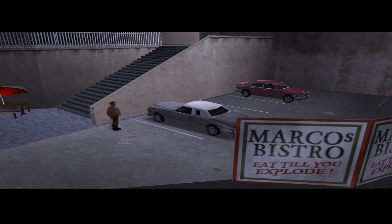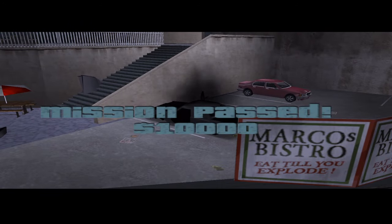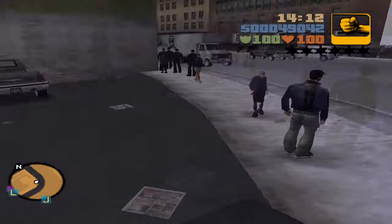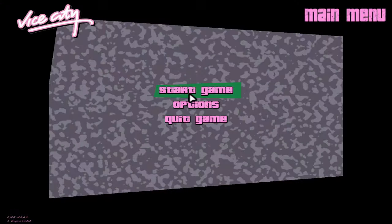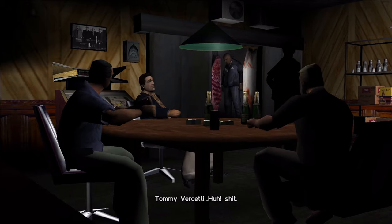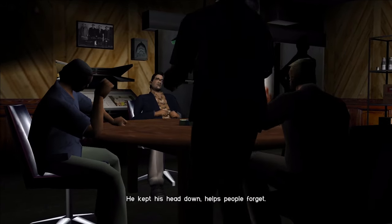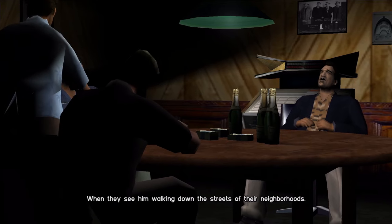So momentarily we will check out the start of Vice City. I'm going to talk right over the cutscenes, and if you actually want to hear the audio, feel free to go to the bottom of the video description to find a link to a video of all the cutscenes in the game — it's made by the YouTuber NRM Gaming HD. So here we are right back in Marco's Bistro, 1986. Note the dead guy in the back right of this shot hanging from a meat hook between a couple of slabs of beef — standard GTA stuff.